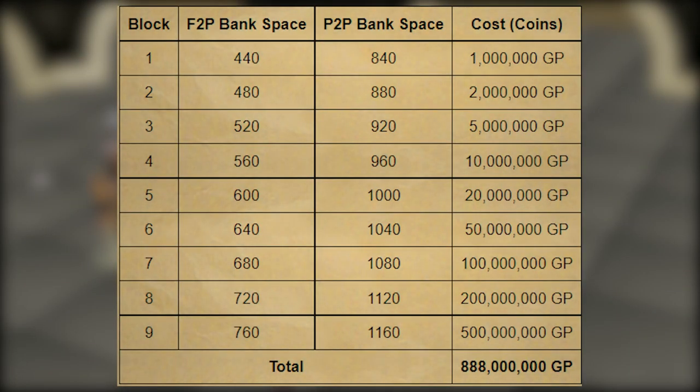The main part of this update is extra bank space, something people have been requesting for a long time. Previous to today's update, the max bank space was around 840. After today's update, you can get up to 1,200 spaces. This comes in blocks, with the earlier blocks being much cheaper and the later ones being extravagantly expensive — the first one only costs 1 mil and the last one costs 500 mil. If you want to flex and unlock all the bank space, you need to spend 888 mil. If you only want to unlock two-thirds of it, that'll cost roughly 100 mil. Overall, I'm very happy to see extra bank space and I really don't mind paying for it.